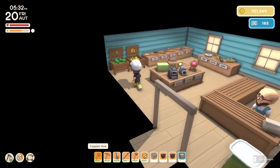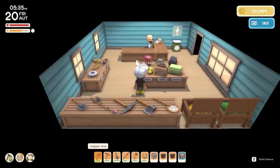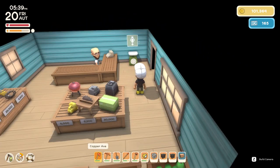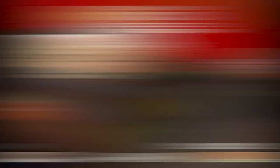First of all, you want to head over to John's and what you will need to purchase is the torch, just over here, which you can get for six thousand dinks. That is going to be the first and key component. Then the next thing you need to do is wait till dark.